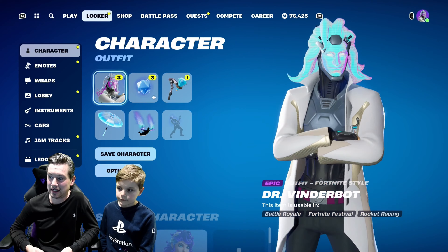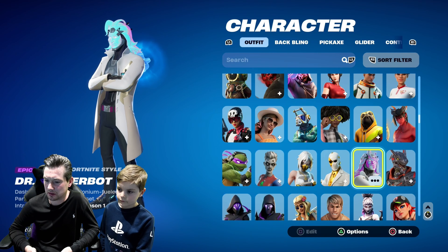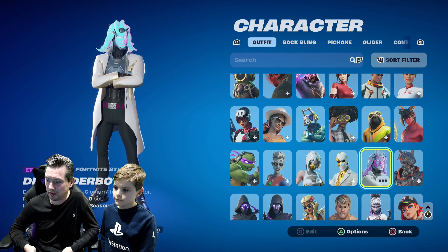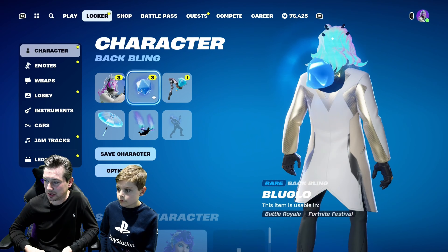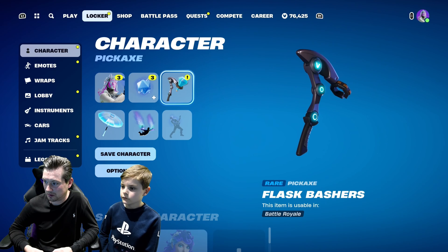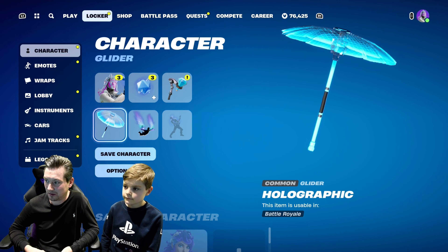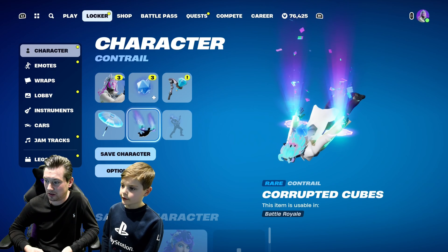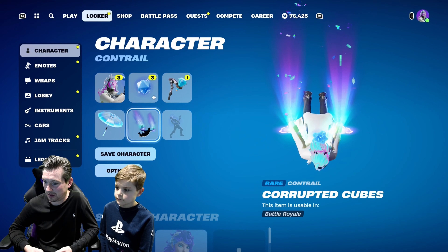This is the setup I've picked out for the skin I'm going to be using in-game. The only criticism is the price - it's quite expensive and it doesn't come with edit styles, which I was expecting. But it's still a good looking skin. I'm going to use his back bling which changes shapes, and his harvesting tool. I've picked out this holographic glider because he's holographic. I've also picked out the Corrupted Q because it's the same colour as him and it's holographic.